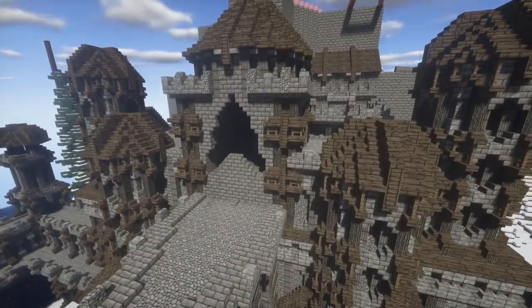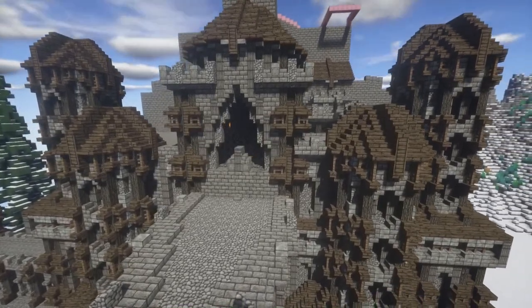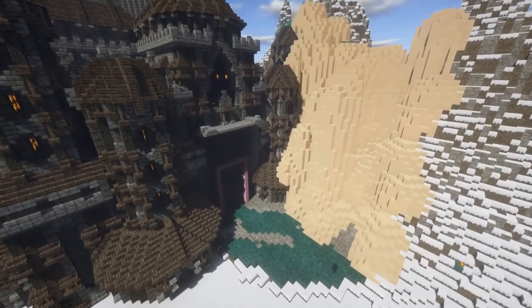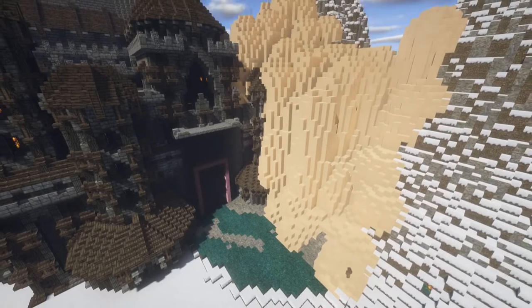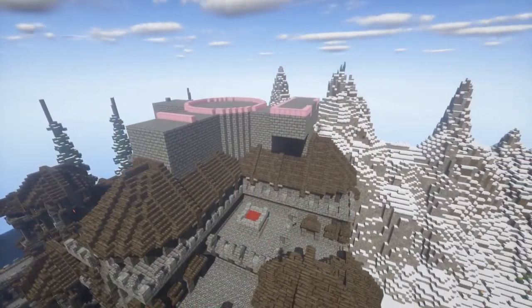Coming back to this window, I wanted it to mirror our triangular outcropping but smaller for obvious reasons. The copy and pasting had also damaged the mountain a bit, so I came in with WorldEdit, used sand to repair it, then turned it back to stone and added snow so it looked completely natural.